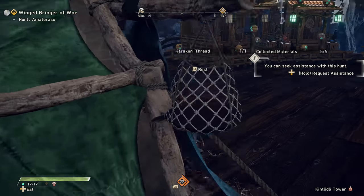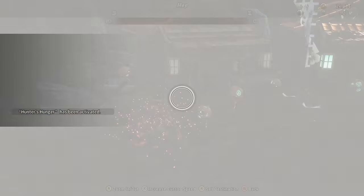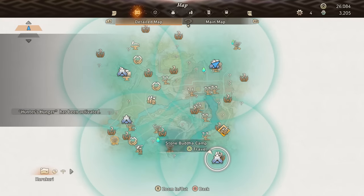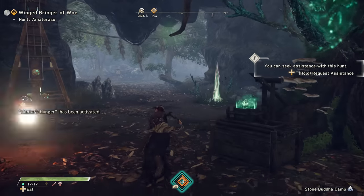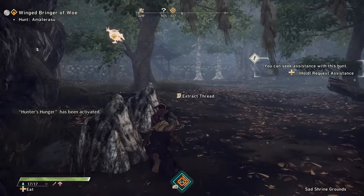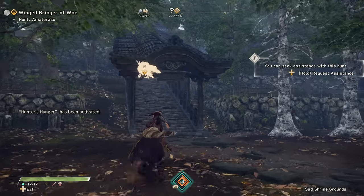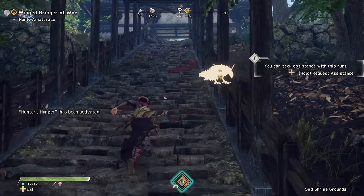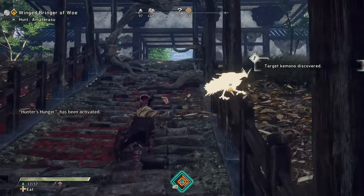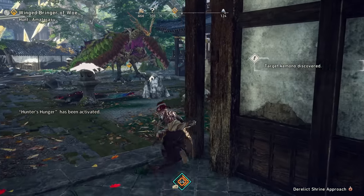I'm actually going to be rapid firing these builds out because it is almost Elden Ring DLC time. While I do love Wild Hearts, once that long content drops, I need to focus on those souls-like builds. So I'm going to be pumping out this build — I have a Bladed with Gossip build coming and then probably the Nodachi build — and then we'll be on a build hiatus from this game until I've had a chance to get more of that content out.